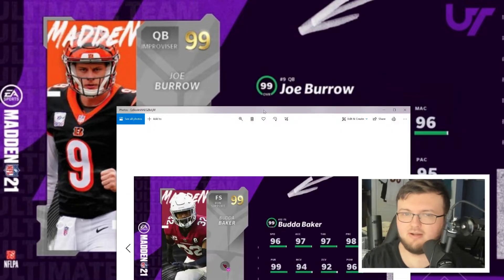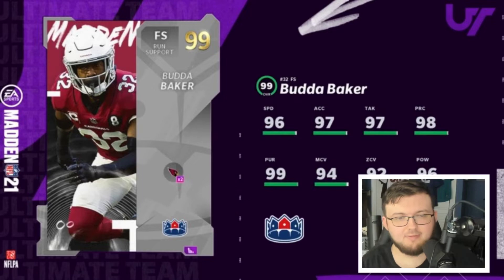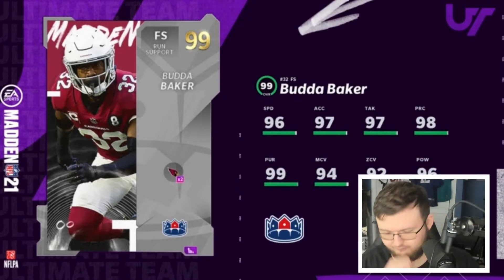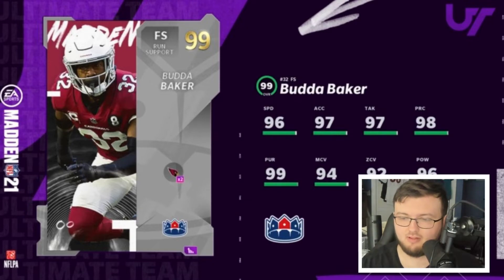Next we have Budda Baker coming in at 96 speed, 97 acceleration, 97 tackle, 98 play recognition, 99 pursuit, 94 man coverage, 92 zone, and 96 hit power. Definitely decent, definitely a decent card.